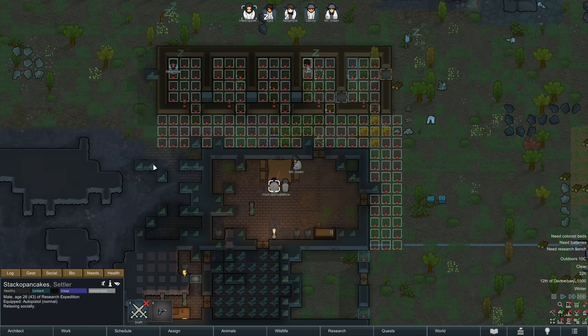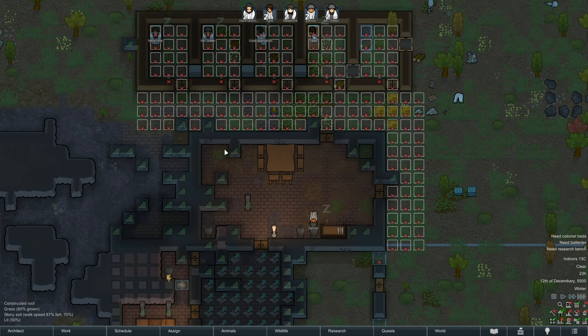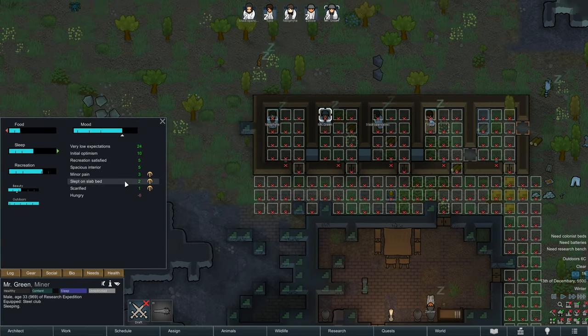Rebuffed by Capio — come on, don't be like that. No bed for Zello. Womp. Everybody else has this kind of uncomfortable whatever thing, but slept on slab — plus two. Nice. You've got to get used to this being our new symbol, because the symbol changes depending on the ideology as well.